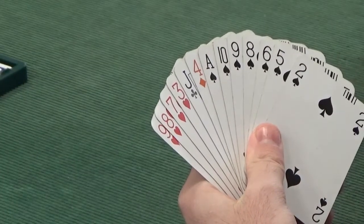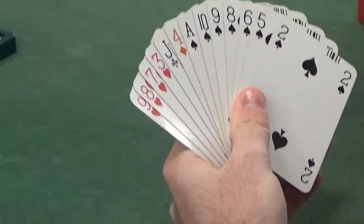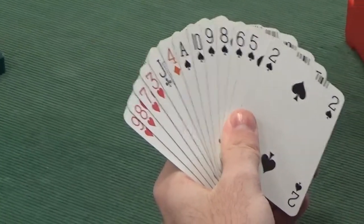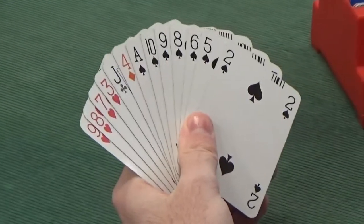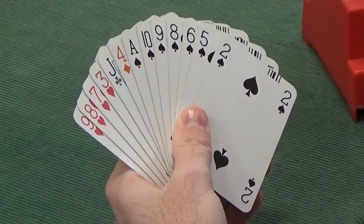So this is an interesting hand. The points obviously are lacking — we've only got 5 points. Typically with 5 points you'd be passing unless you had a pre-emptive bid. And indeed we do have a pre-emptive bid, or rather we have the option to make a pre-emptive bid.